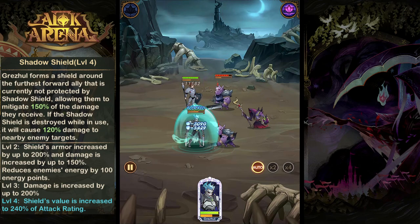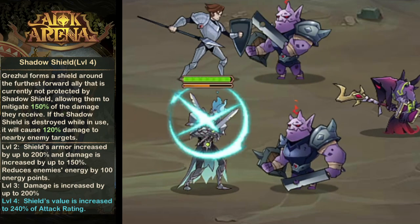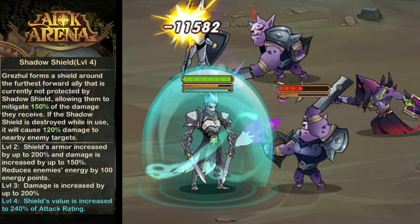Then we have Shadow Shield. Grizul is going to put a shield on his furthest forward ally, protecting them from damage. If this shield breaks, it's going to deal AoE damage to the enemies, but also reduce their energy by 100 points.